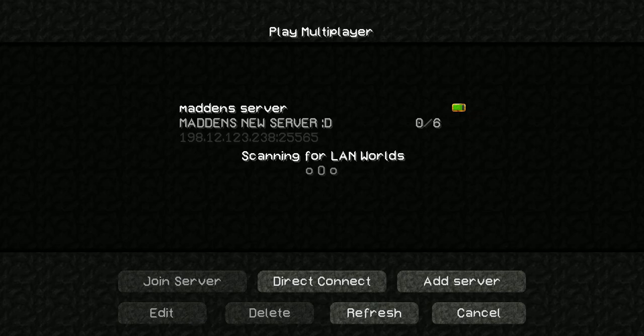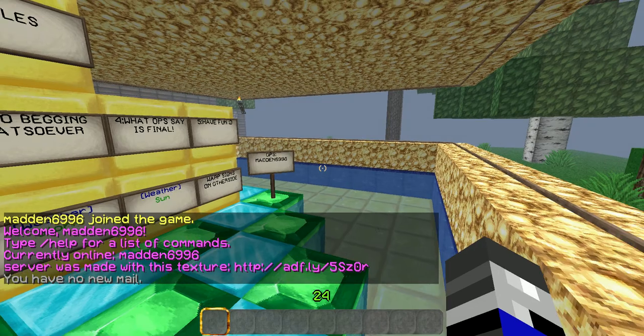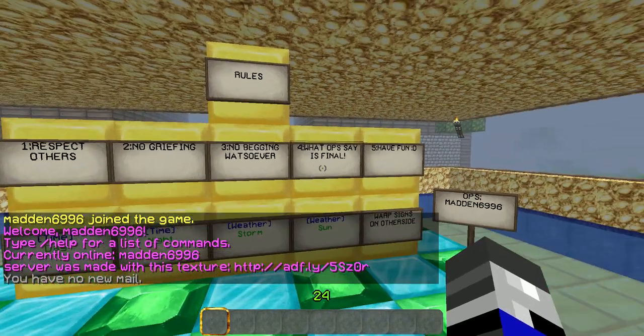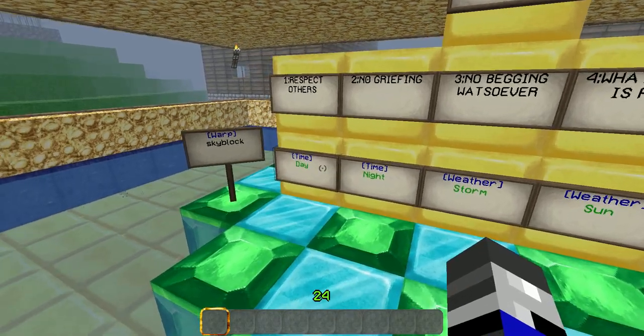As you can see, it's currently six slots, and we are trying to get that up. While more people join, hopefully we will make more slots. So basically, this is the map. This is the spawn. The texture pack I'm using will be in the description. You can see the ops, the rules — there's some cool sign setup.